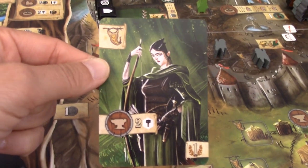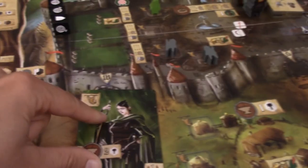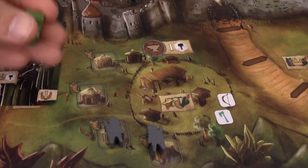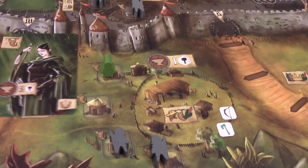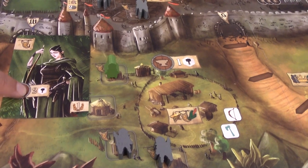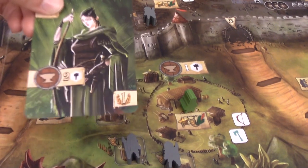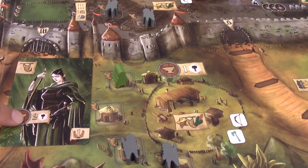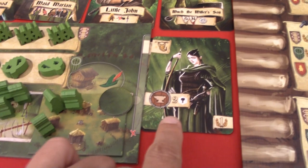The next card I want to play is where we can get tools — this symbol on the board. I place one merry man on the first space and receive two tools instead of just one. If I had played this card passively on my left side I would just receive one tool, but here in the hideout I get two tools.